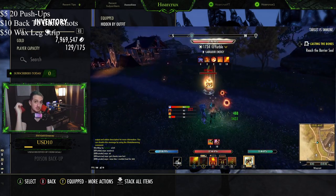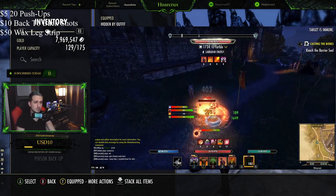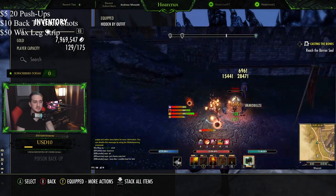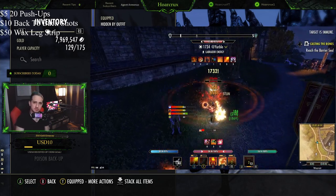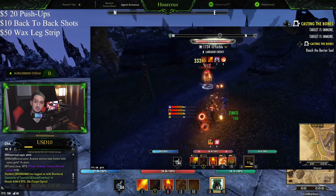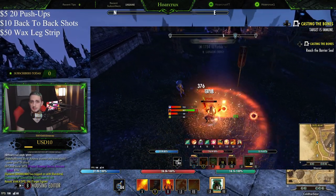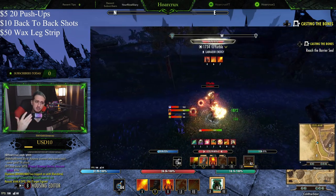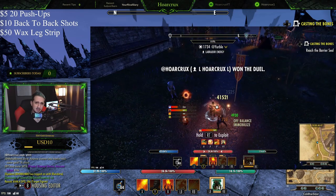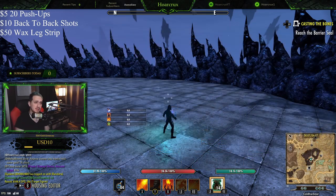Without getting too much into the build — that's for a later video — you could run this with an Inferno Staff or my personal favorite, dual wield. Dual wield is also viable. If you run dual wield, you'll want to run Talons and Power Lash. If you run an Inferno Staff, which is considered meta right now on PC/NA, you'll want to run Leeching Drain instead of Talons and Molten Whip instead of Power Lash.